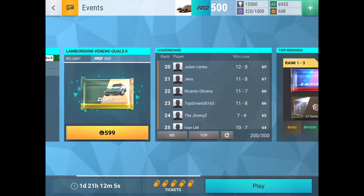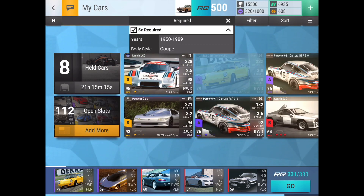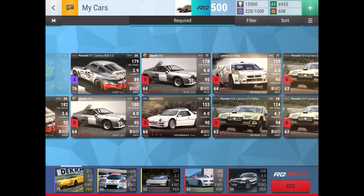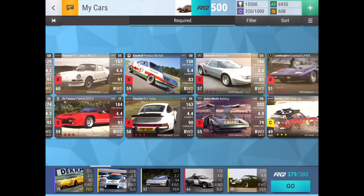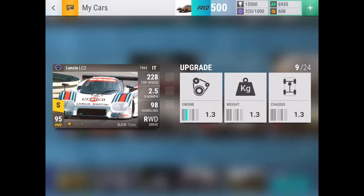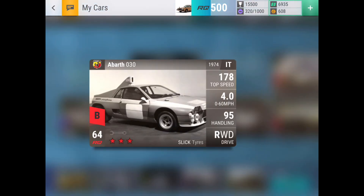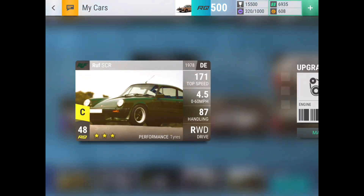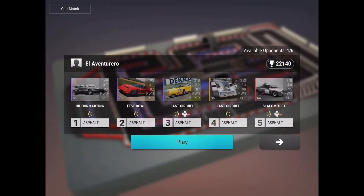This is the hand I'm using right here: I have that, then the 233 spec, and then a Roof SCR. So I'm using my 332 Roof CTR Yellowbird, a 111 Lancia LC2, a 122 Peugeot Oxia, a 233 Abarth 030, and a 323 Roof SCR. Now let's see what we'll be able to do.